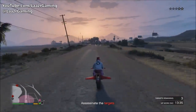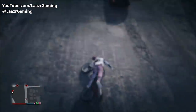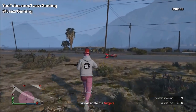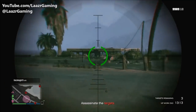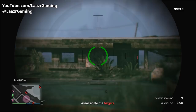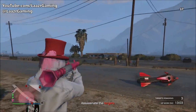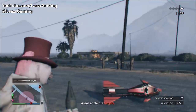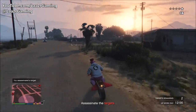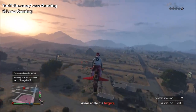Rockstar Games released a brand new car known as the Canis Free Crawler, and along with it a brand new adversary mode called Trading Places Remix. Rockstar are offering double money and double RP on this mode, so if played correctly you can earn over $292,000 and over 33,000 RP from a single game.